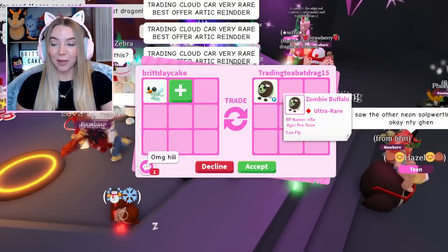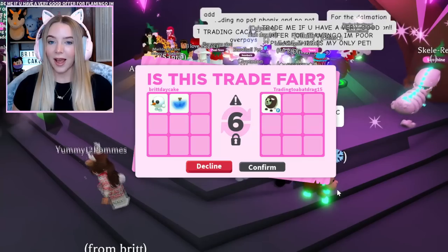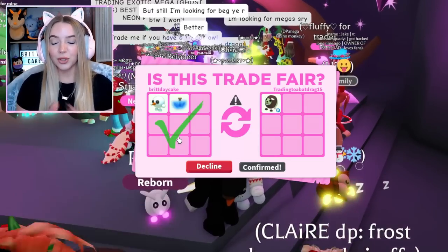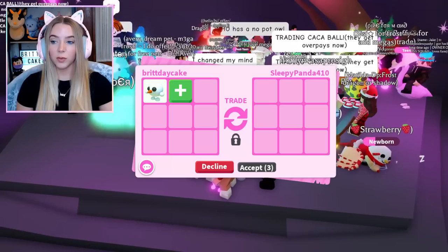This person put a Zombie Buffalo — I really want the Zombie Buffalo. I was going to add a Fly Potion for them. I don't know if they put it in because they know I love them or if it was just a random coincidence, but I hit accept. They declined the trade. Well, that was mean of them — just made me a little sad.